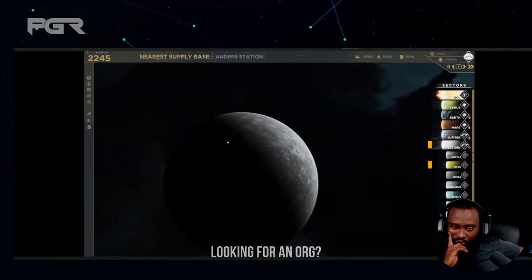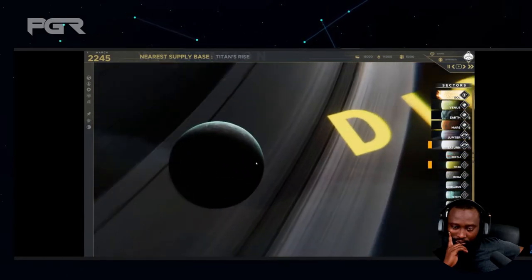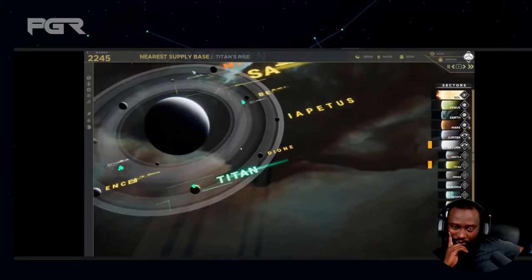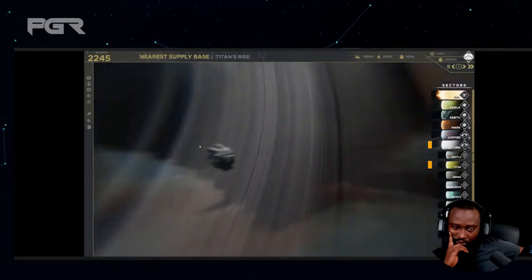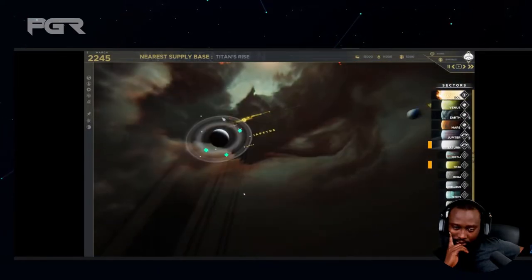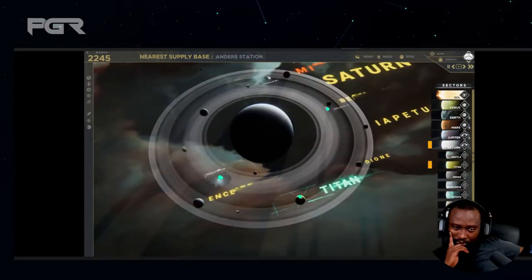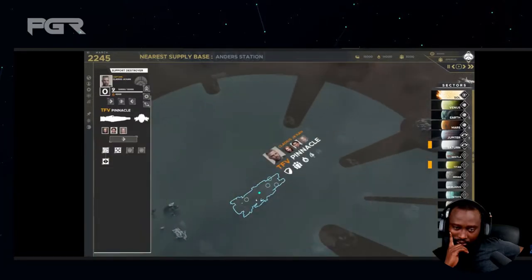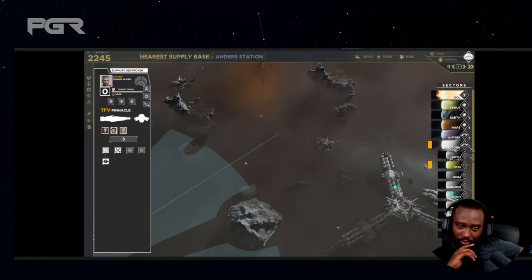One of the things I think is going to be especially interesting in Falling Frontier is the relative complexity of each of the planetary systems. Not only do you have the star system, but you have access to each one. Both Saturn and Jupiter are fairly complex because they're made up of a lot of different moons and other bodies. That complexity can be increased as you construct space stations, and also as you bring fleets and spaceships into the equation.